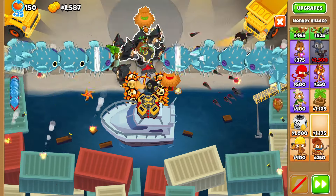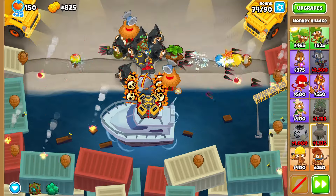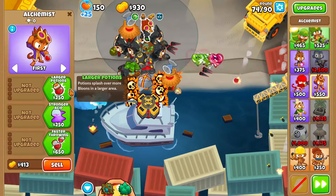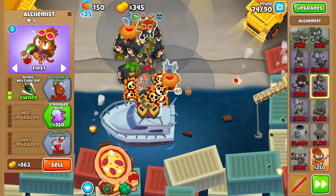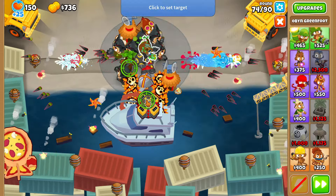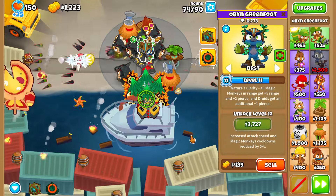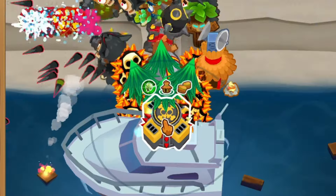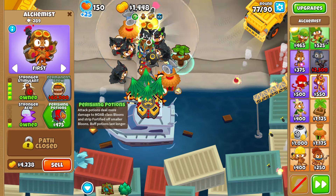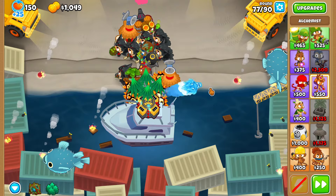Maybe by round 90 we'll have enough for the avatar of wrath — we want that. But first, another village with radar scanner, and then an alchemist — get him up to a four-two-zero. There's literally no chance we'll get a perma brew by the time this is done. Wait — I just realized we have Obin's wall of trees now. If I put it right here, it'll cover both tracks as an extra layer of protection, essentially like a second spike factory. Berserker brew, stronger stimulant, and perishing potions. I guess at this point we wait and see if we can take care of it.